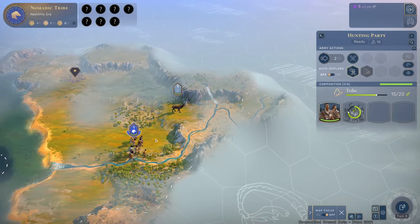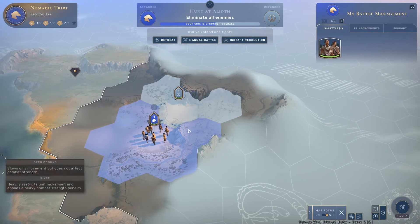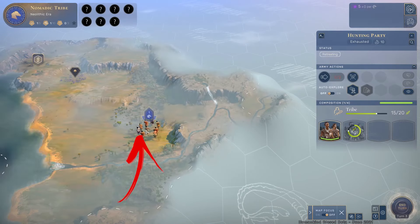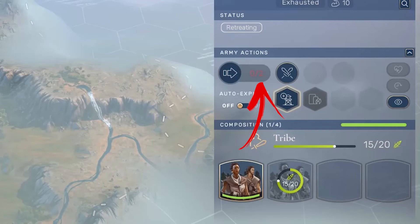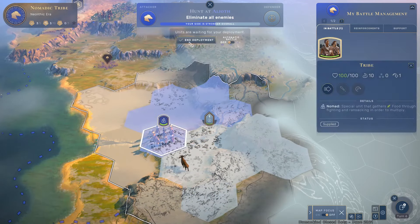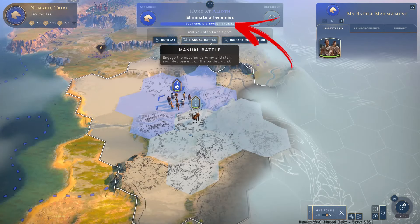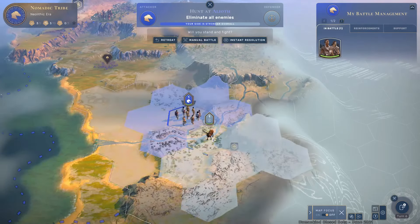In order to attack any wild animal, you need to move your unit toward its location. Once close enough, the battle management menu will pop up. Here you have 3 options: Retreat, which will disengage the attack but your unit will receive a malus that decreases their movement points temporarily; Manual Battle, which allows you to decide how to resolve the fight; or Instant Resolution, which uses the bar shown above to calculate who will win and how much damage the surviving party will take.